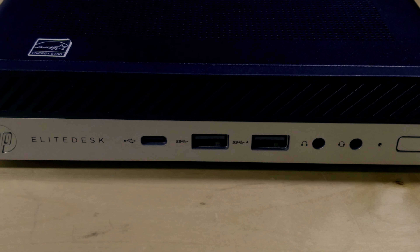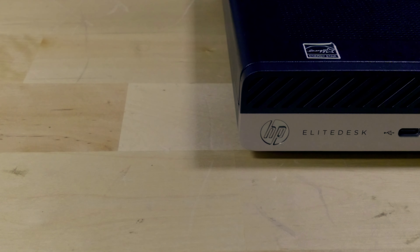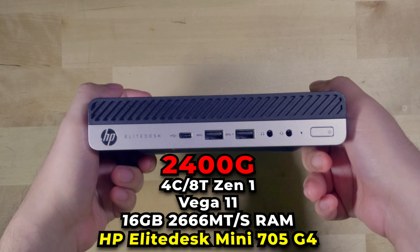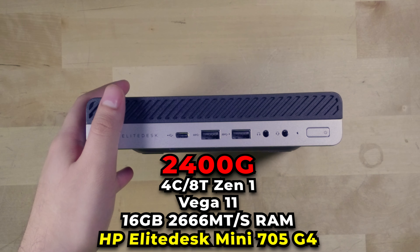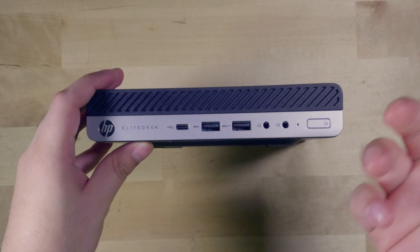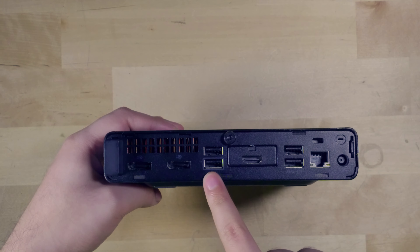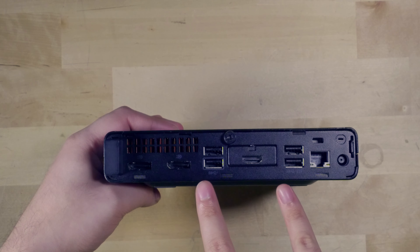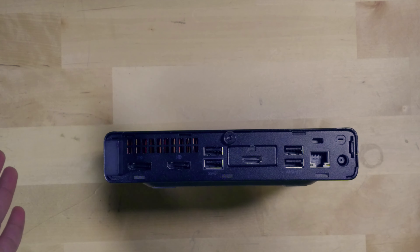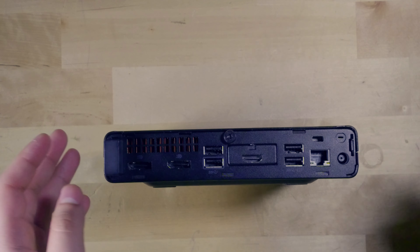After taking a look at Tiny 11, which is a de-bloated version of Windows 11 running on the Ryzen 5 5500U, I wanted to check it out on a system that is quite a few generations older. So we're going to be trying Tiny 11 on this HP EliteDesk 705G4 running with a Ryzen 5 Pro 2400G, rocking 16GB of RAM. The system originally came with Windows 10, so now we're going to be trying it with Windows 11 — an extremely cut-down version — to see if it can breathe some life into an old system like this.